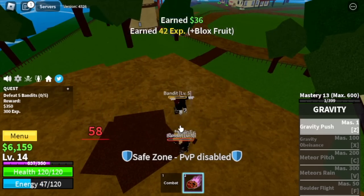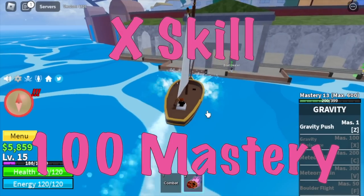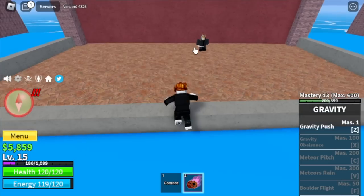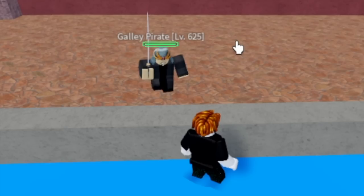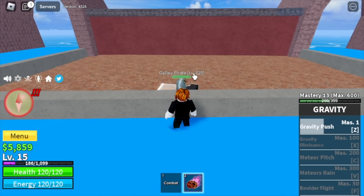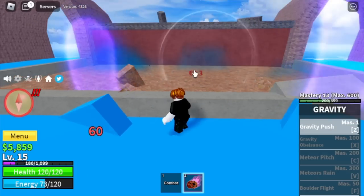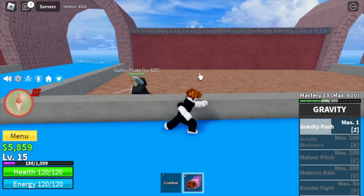For our next skill, we need at least 100 Masteries to unlock it. So we will head to the Fountain City and focus on the Mastery and some levels. We are going to defeat the Gali Pirates — this is a 625 level mob. Don't worry, you won't get damage as long as there is a wall in front of you. Use your Z skill and go sideways. He has a low range attack but it's very easy to dodge. You just go sideways.